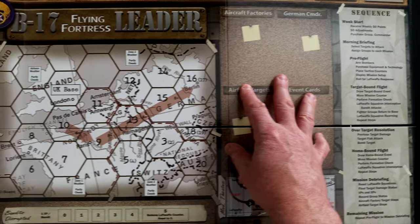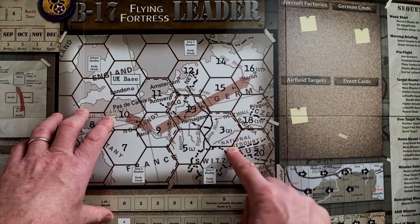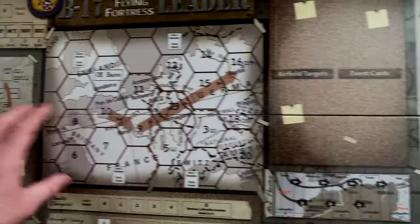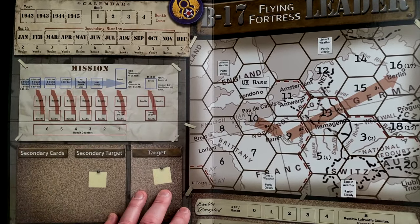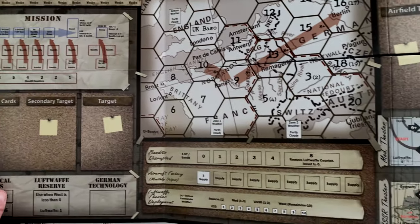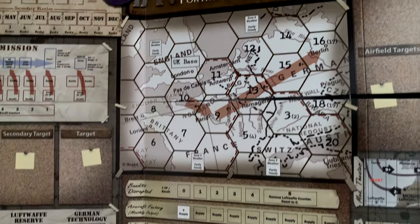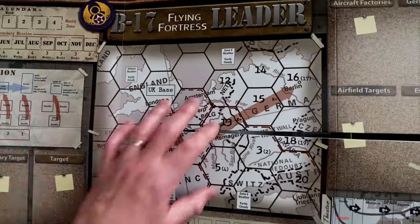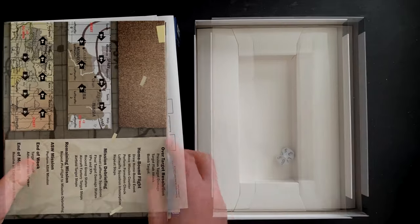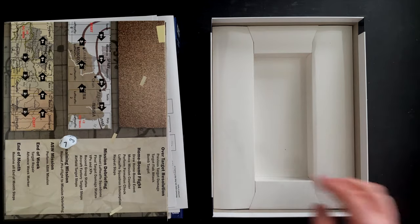Some of the cards are going to sit on the board - there's a big card element to this game, of course, as Danverson Games does. Here we have the relatively abbreviated map where you're going to be plotting your missions to various targets. There's going to be aircraft responding, and when you get attacked by German aircraft, you're going to be plotting out the battles. There's a calendar marker up in the top right, targets and secondary targets, and here tracking bandits disrupted, aircraft factory monthly output, and German supply production. We also get a 10-sided die for resolving a lot of the combat and other rules in the game.